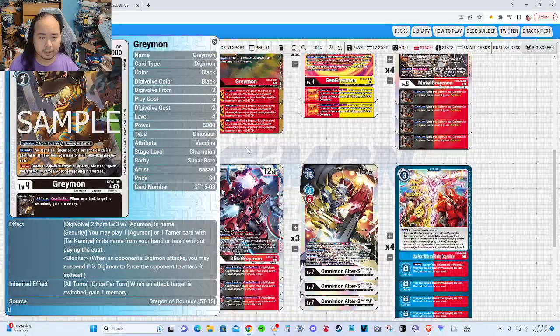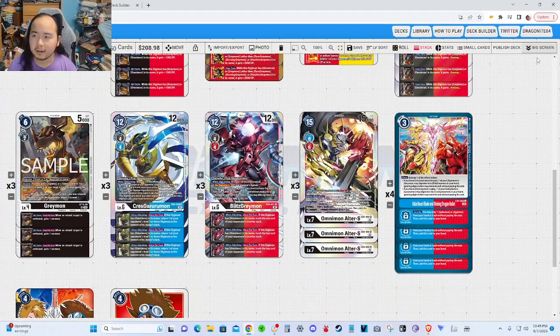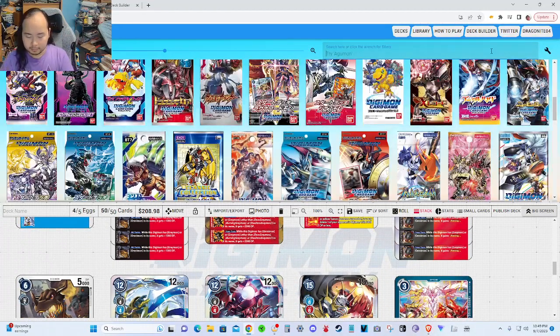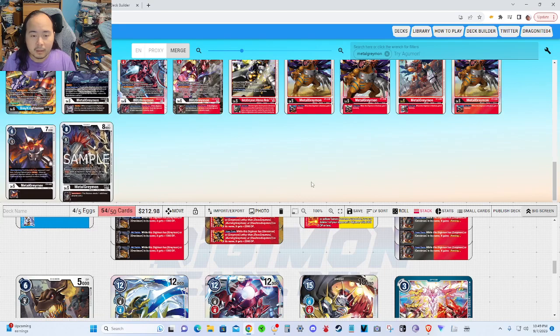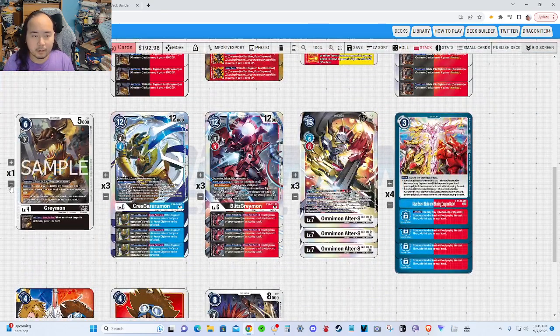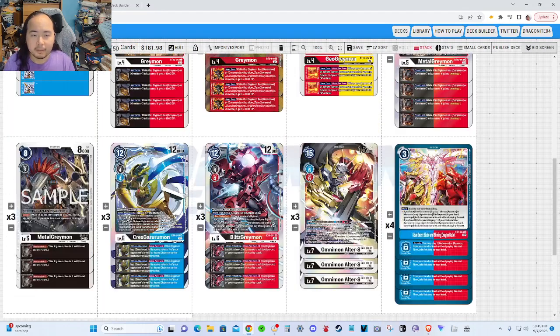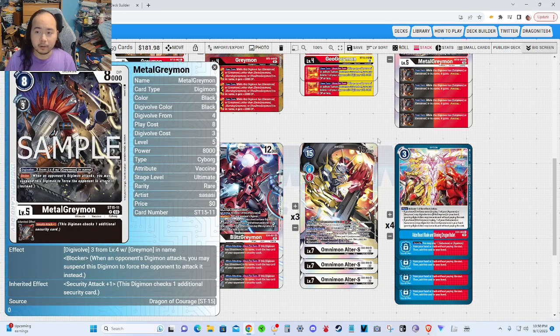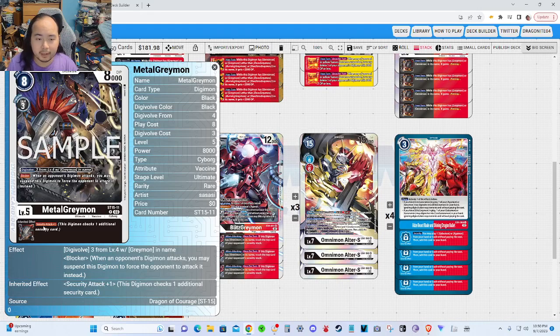I also considered BT1 MetalGreyMon secret rare just to give your Digimon plus 3000 DP. But I figured the DP buffs are adequate enough since I'm already running a bunch of Digimon with DP buffs. So instead of more DP buffing, I went for Secure Attack Plus. I'm just trying this out, but I think Starter Deck 15 MentalGreyMon is a pretty good card to have in this deck — you can get Pierce or Secure Attack Plus one when you go to your level 5.